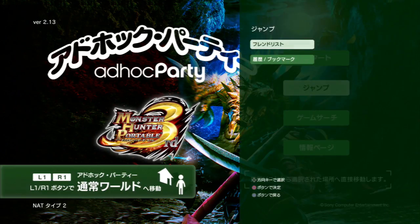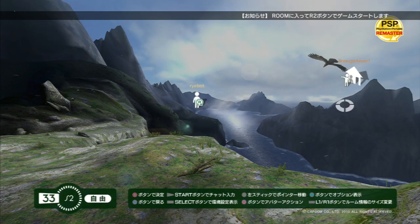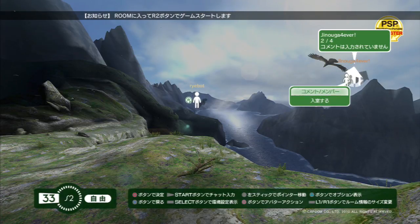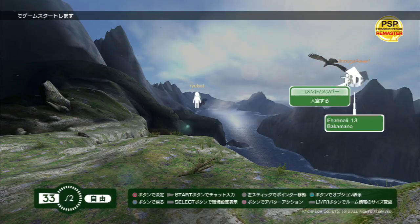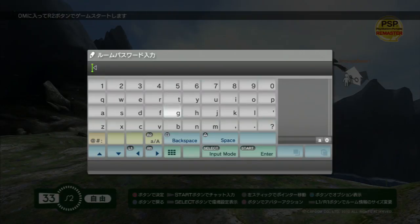If one of your PSN friends has already created a room, it's easy to find. From the title screen, select the second option. Hit the circle button one more time, and you'll see a list of your PSN friends that are online and have created a room. Select one of them and hit the confirm button again, and you'll jump to the lobby where their room is. Move your cursor over to the room and press the circle button.